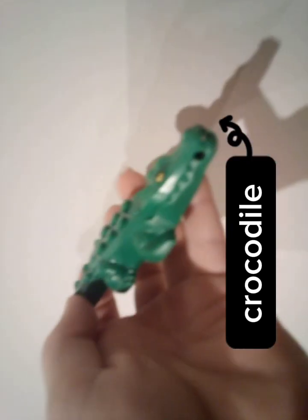This is a Lego crocodile. It has yellow eyes and big teeth, and the tail can also come off.